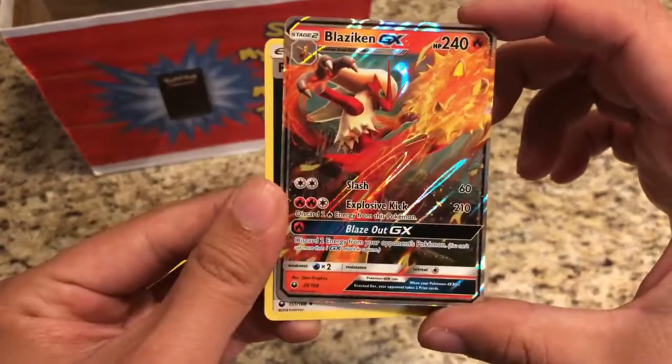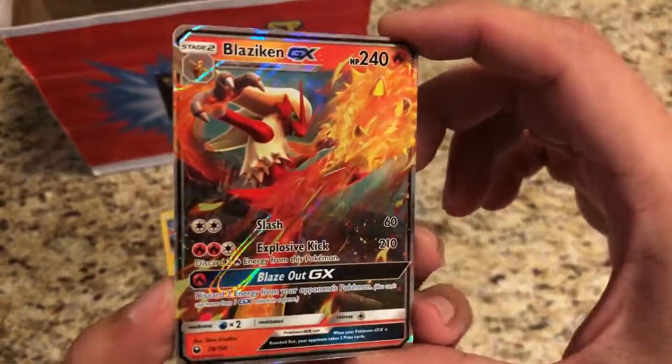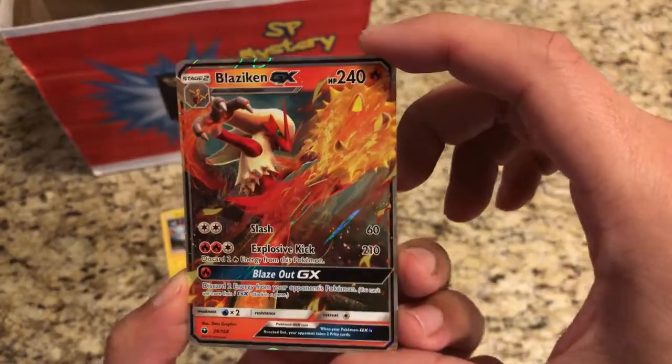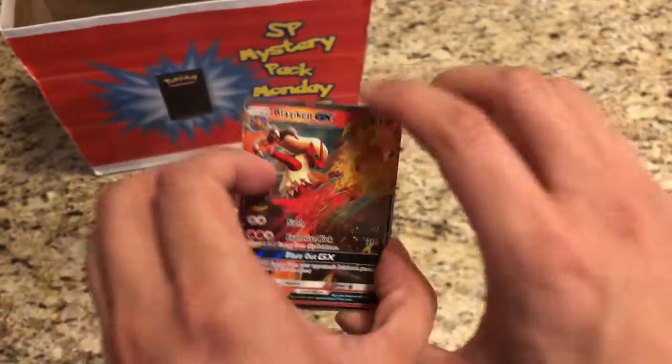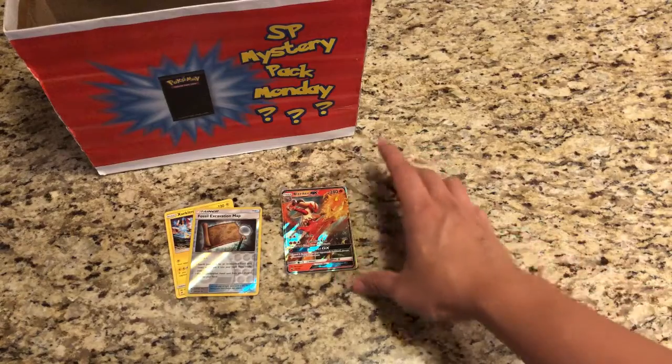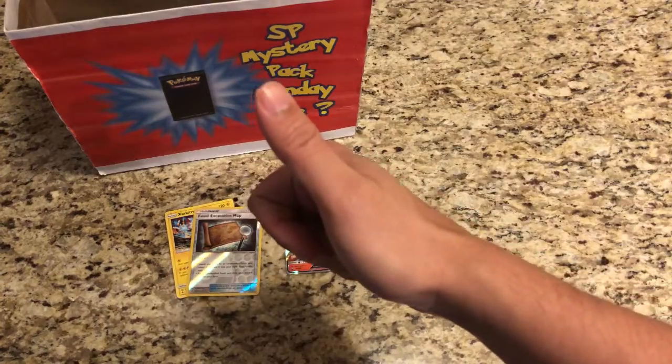And our rare is — there we go — we got something. Is it Blaziken? It's a Fire type — it is a Blaziken GX! That's the way we do Mystery Pack Monday. Awesome pull, great stuff. But anyways guys, that's all I have for today. Remember to like this video and subscribe to the channel. This is Starter Pokemon and I'll see you next time.